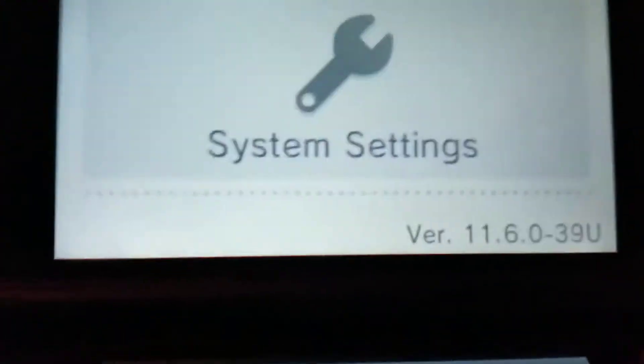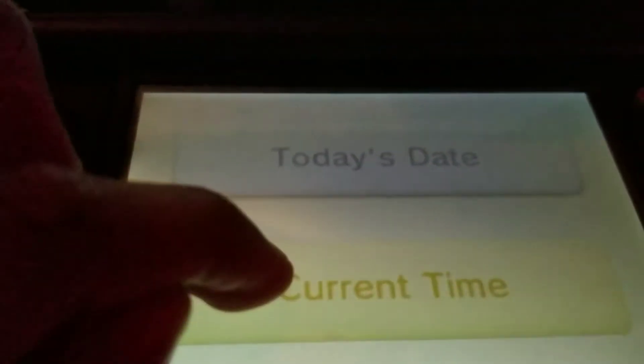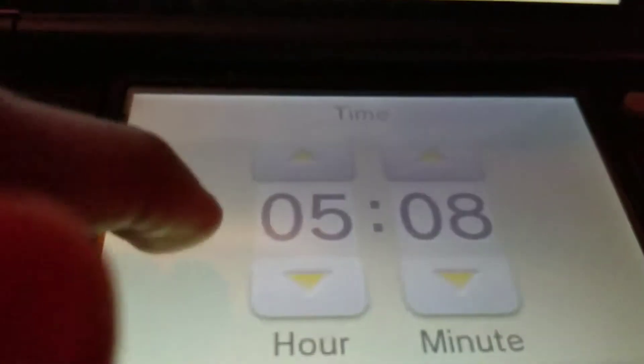So what you need to do is go to System Settings and change your time to 5 o'clock, but don't worry, it's very easy. Go to Other Settings, System, Other Settings, Day and Time, Current Time, right here. Change it to 5 o'clock. There you go, click OK.